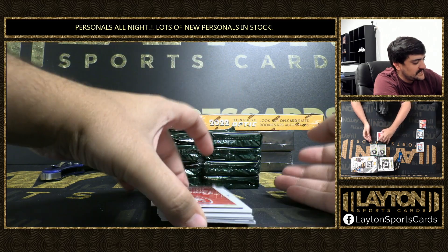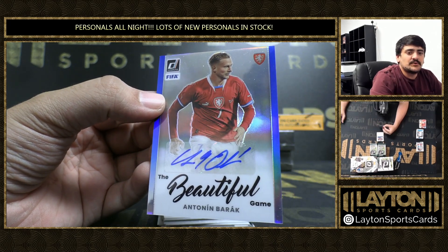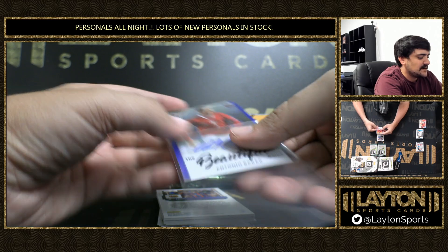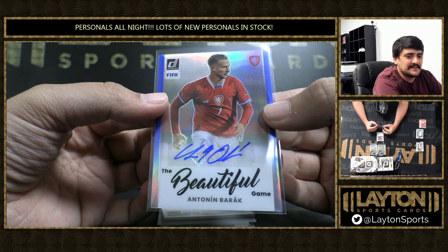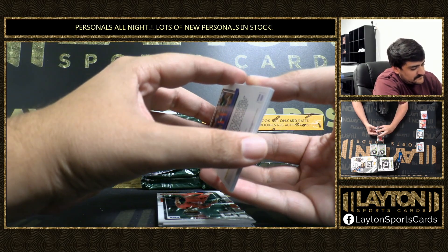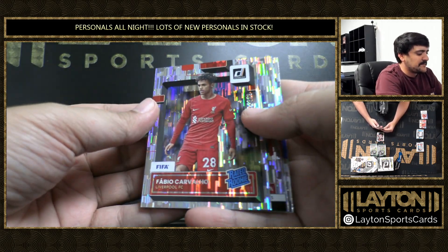We've got an auto. It is going to be the Beautiful Game auto to 99 — Ansonin Barak. That is to 99 on the blue optic auto. Trying to figure out what country that is, can't think of it off the top of my head. Got to 349, Fabio Carvalho there. Nice one on the optic rated rookie.